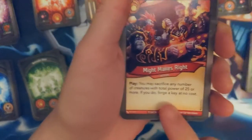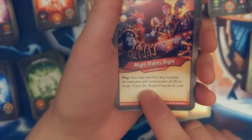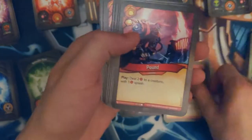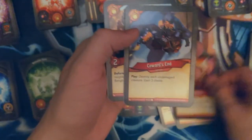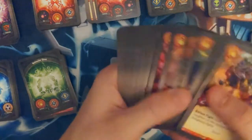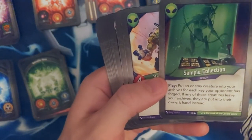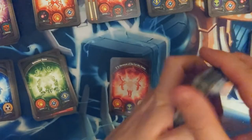Wait a minute — you may sacrifice any number of creatures with a total power of 25 or more; if you do, forge a key at no cost. That's an interesting key cheat. Flamewake Shaman, Flamethrower, Pound, Lollop, Lollop, Groke, Drummer Knot, Cowards In, Bingle Bang. This is interesting — I don't understand that shard stuff. Did Mars have a shard card? I didn't notice it. Like is it a shard thing for each house? I don't know what that shard thing is.